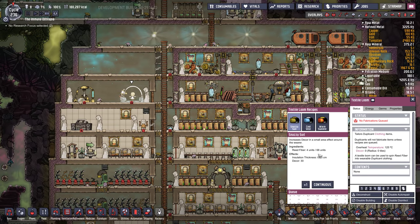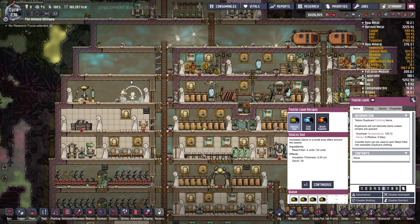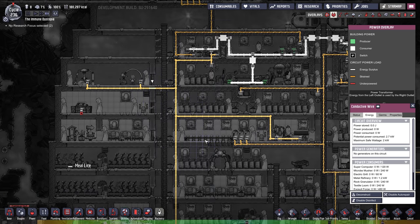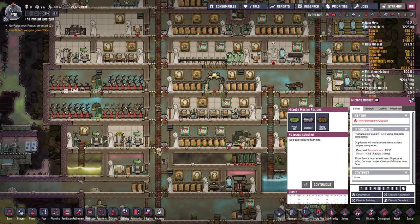He might be able to make some snazzy suits. Snazzy suits are good. I don't think any of the dupes are actually wearing snazzy suits, so I might do a bit of that, as long as the power's not going to overload. Does he have any recipes going in here? Nope, that's off.